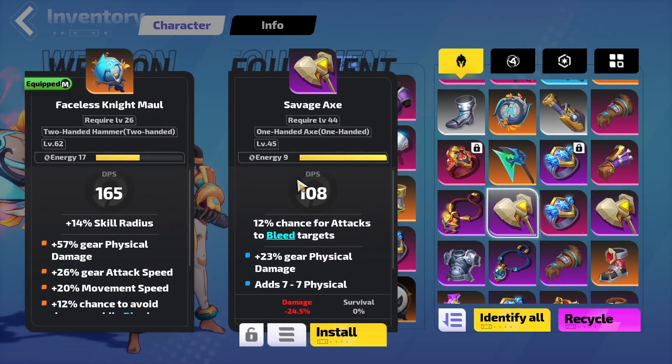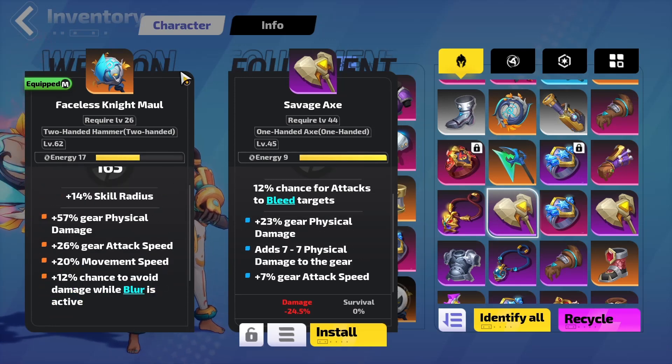You can see the damage — the flat DPS is just way higher, and it also gives you special effects. So uniques are really powerful to level with. I recommend this Warhammer a lot if you're leveling a melee build — it's been quite good.